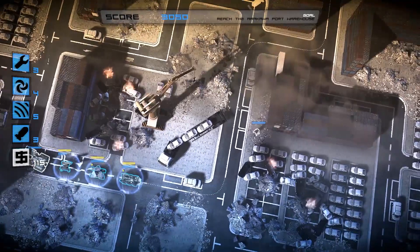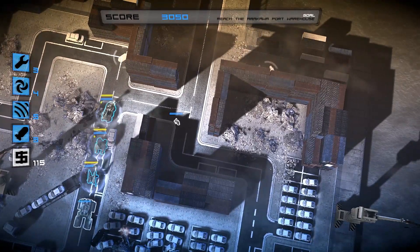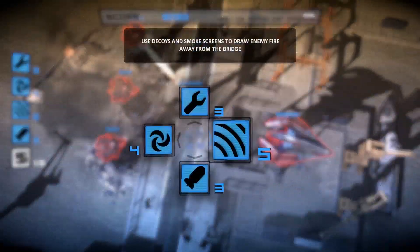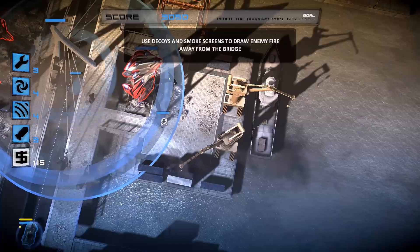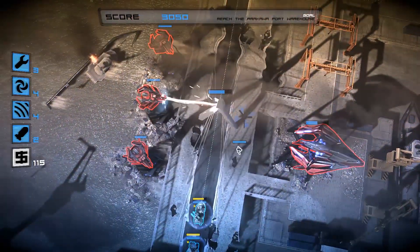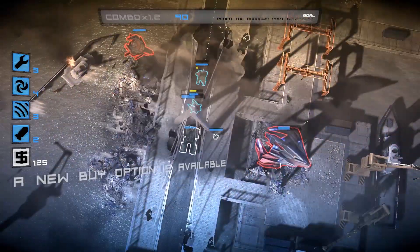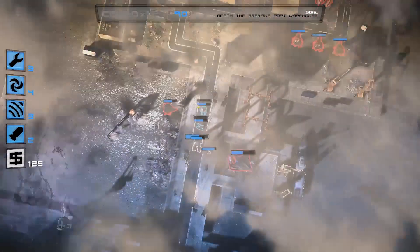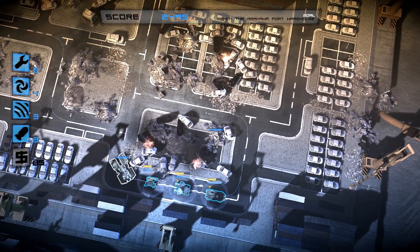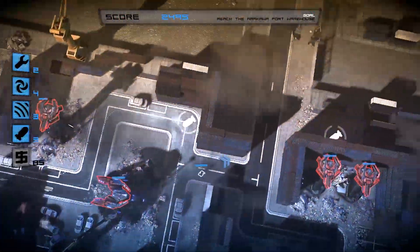Everything made it through except our guy at the back - kind of sad. Maybe it would be good to get another APC thing. I put that decoy down way too early. I did it again - I lost a unit. Stop doing this. This is not impossible - this is really easy to get past this tower.